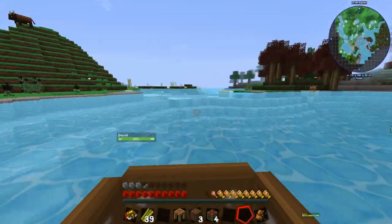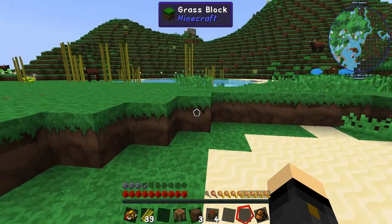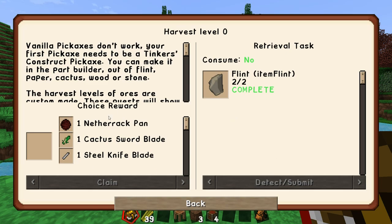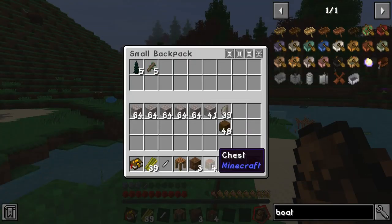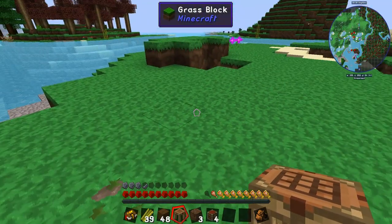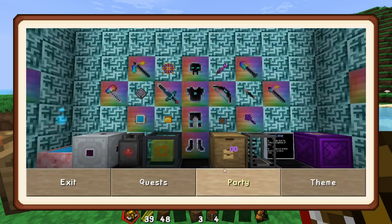If any of you end up playing this pack, let me know — particularly if you download the expert version and use the seed I mentioned. Do let me know in the comments. So we got that quest done, and now we get to choose a reward: a cactus sword blade or a steel knife blade. I'll go with the steel knife blade — that sounds more useful.